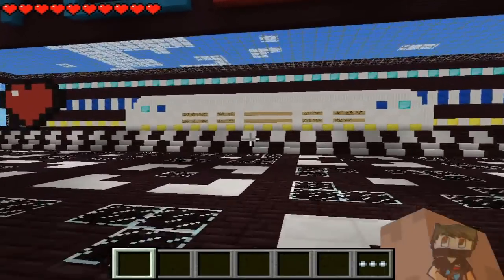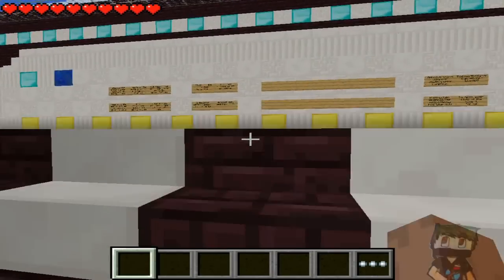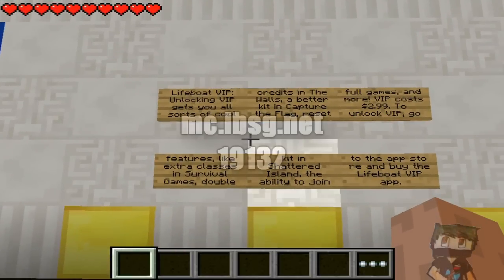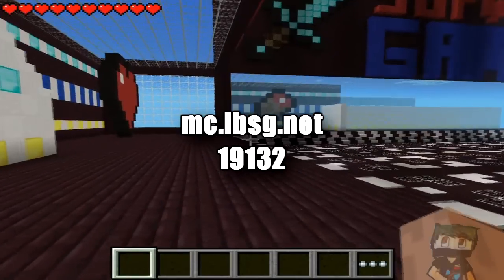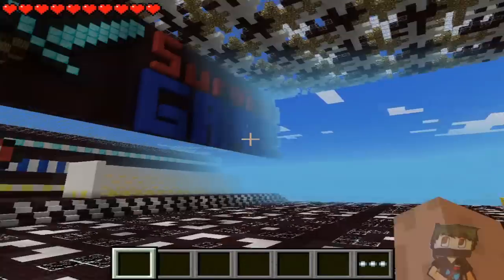I just want you guys to know that there's this new lobby in Minecraft Pocket Edition for the Lifeboat servers. I'll leave the IP and port number in the description, but you can see it on screen as well right now. It's mc.lbsg.net port 19132 — the default IP.